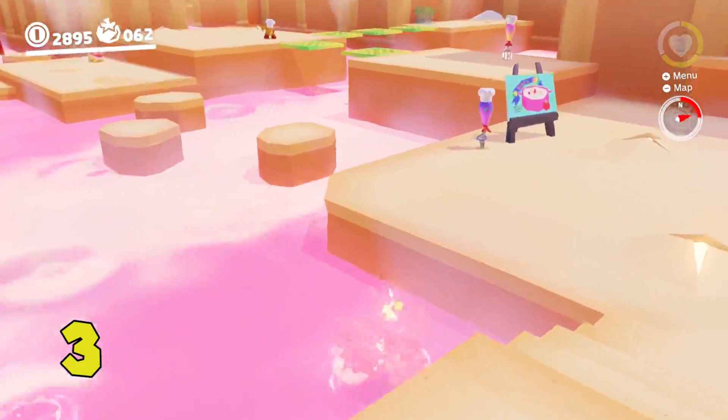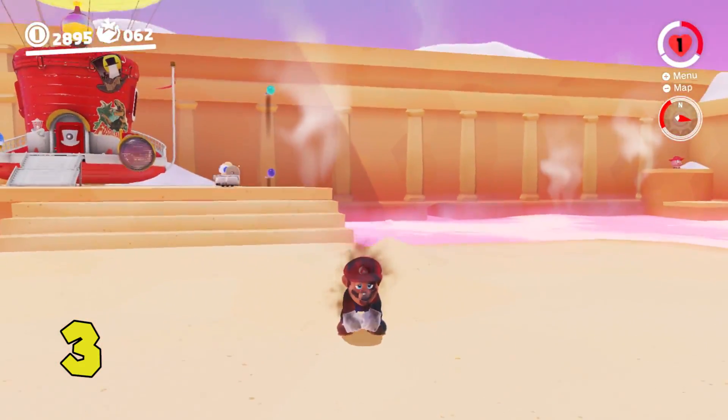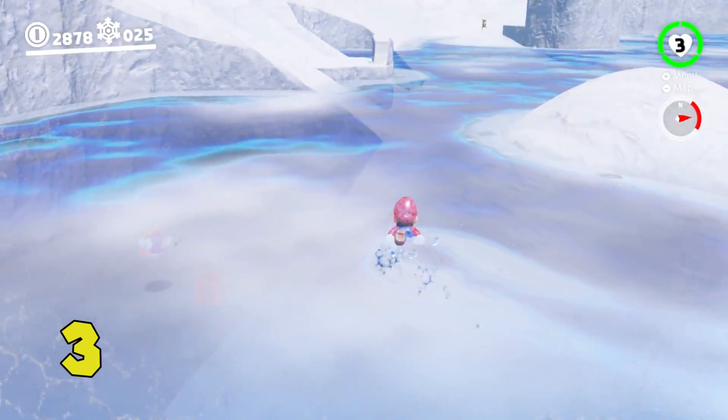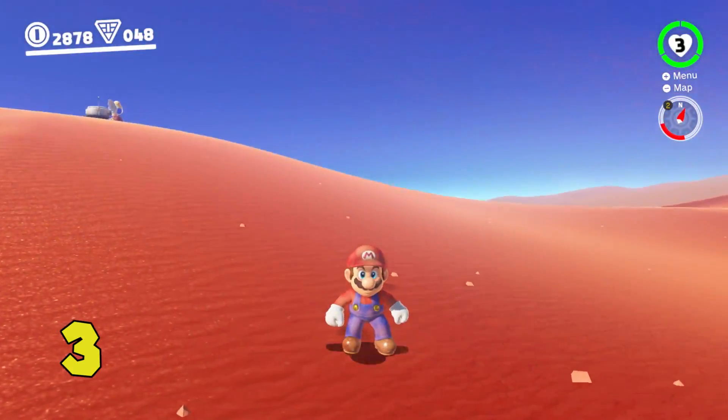Mario's clothes can be visually affected in several ways. If he gets lit on fire, they'll be burned. If you jump at a frozen lake, his clothes will get frosted. And if you roll around in the Sand Kingdom, he gets dirty. What a time to be alive!